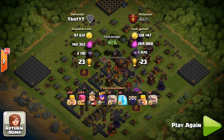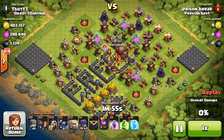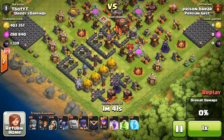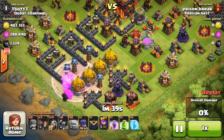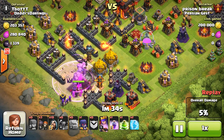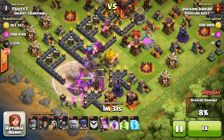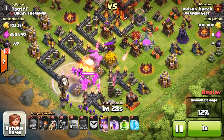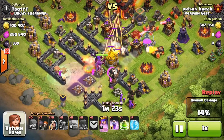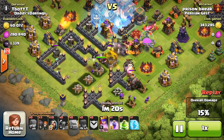41% is the final percentage — he took 138,000 gold and 269,000 elixir. Now into the next defensive replay, I'm offering 403,000 gold, which is pretty intense. He's gonna place some archers on the outside of the base to grab extra buildings, then place his golems right by the gold storages, followed by pekkas and wizards. Pretty much no resistance — they're taking care of the gold storages in about two shots, and he sends in his level 5 archer queen right behind them.